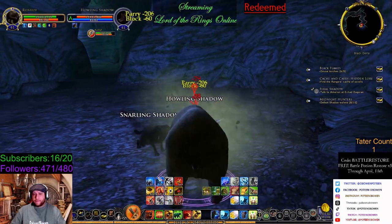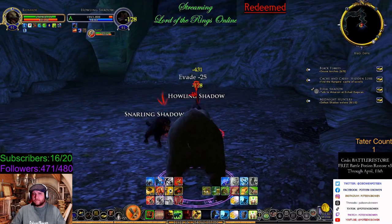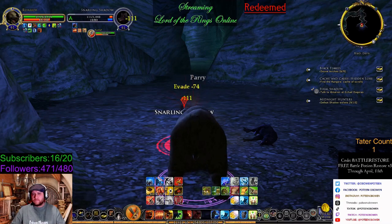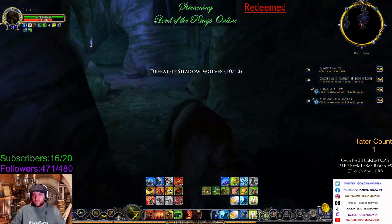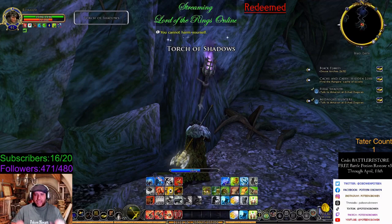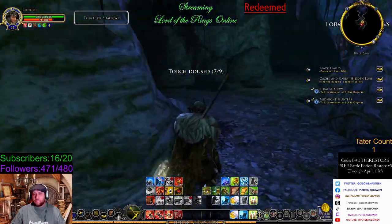All right, here we go, let's do bear form. Now we got all of those — oh, that's why I can't touch torches as a bear, because I have no hands. They don't have thumbs, they only got big old paws.